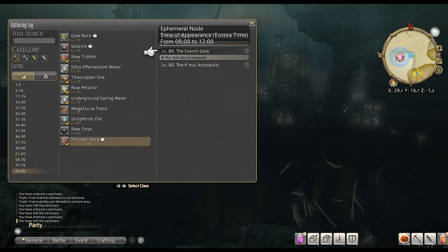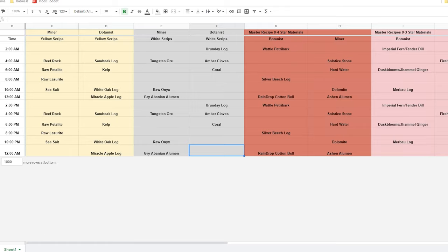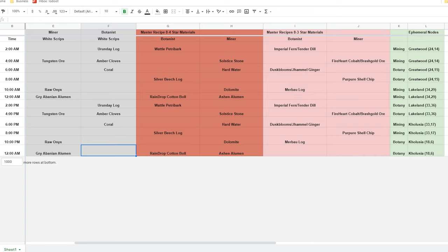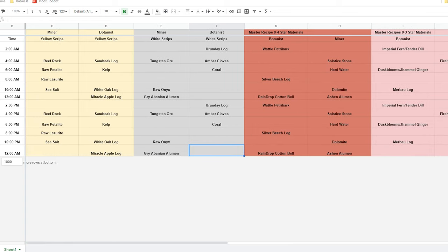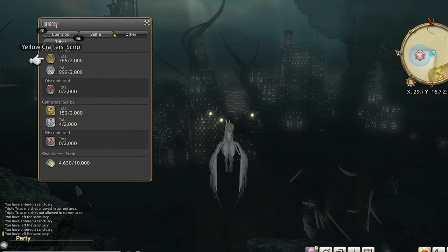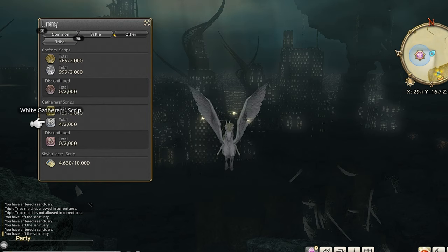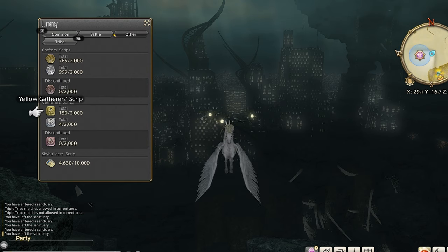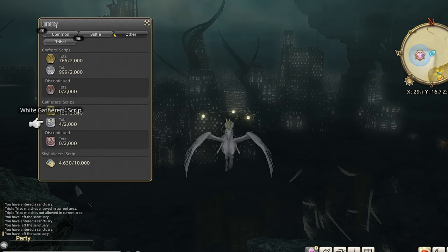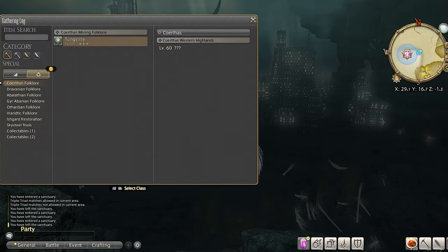Ephemeral nodes don't have their own subsection but I will cover them in more detail at the end of the video since they are so important. As you can see there are quite a few different symbols, but it makes more sense once you start going through it. I myself keep a spreadsheet of all the important spawns and timings for all the current gathering items I'm working on. Before moving on to the special recipes tab, let's go over currency. Similar to crafting, we have yellow gatherer scripts and white gatherer scripts. Yellow covers everything that is not max level — so as of right now level 50 to 79 — and white scripts are for end-game materials and turn-ins at level 80 through the appropriate vendor.